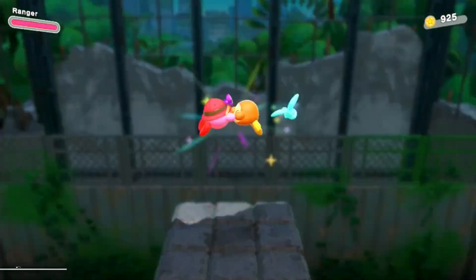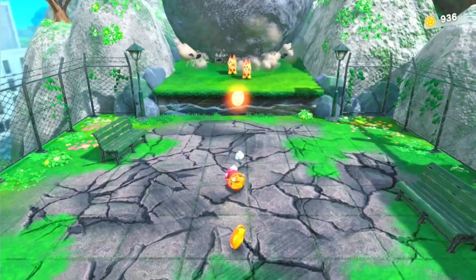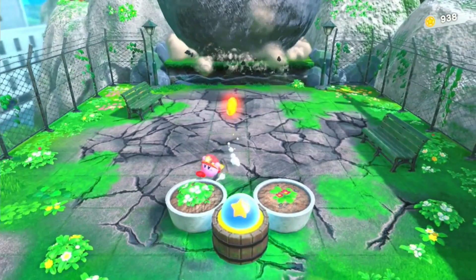Back on the main path you'll find an empty stump with glitter next to it. Touch the glitter to spawn some milk — that's the last stump snack. Outrun the giant boulder and hit the switch. The Waddle Dee appears on the bench.